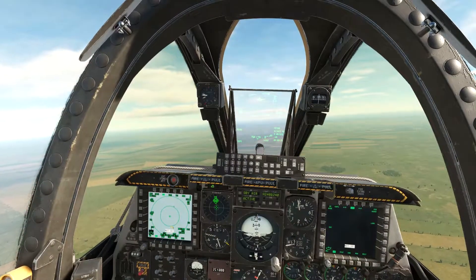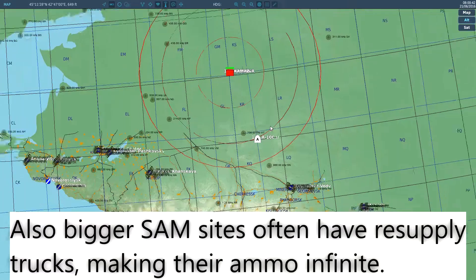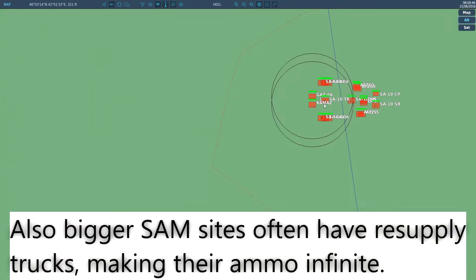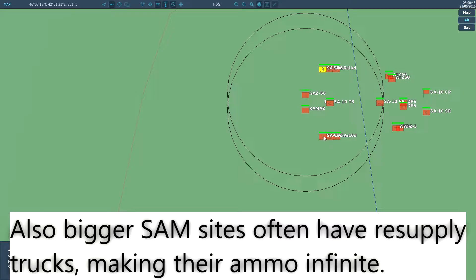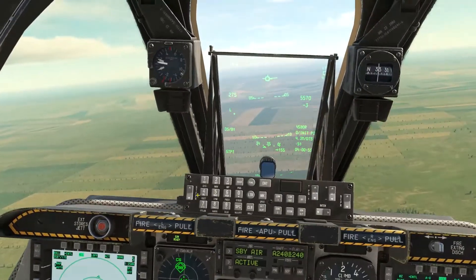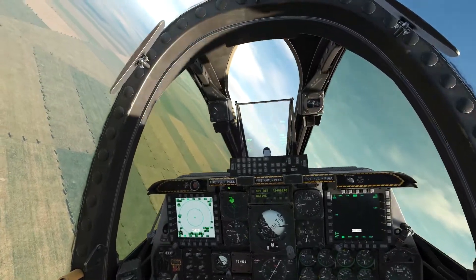For instance, if there's like 12 SA-10s located at a SAMP site — this one is a full emplacement, so there's a lot of actual SAMPs, I think about six — it's not going to be pretty trying to do that. So let's get en route and show this first method.